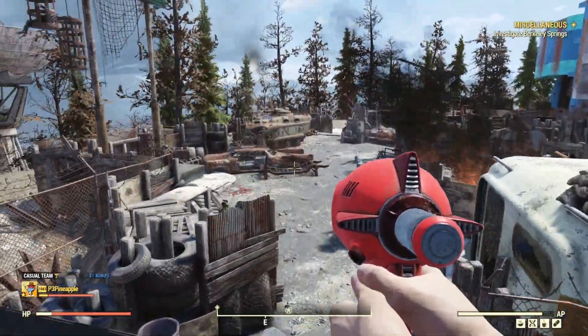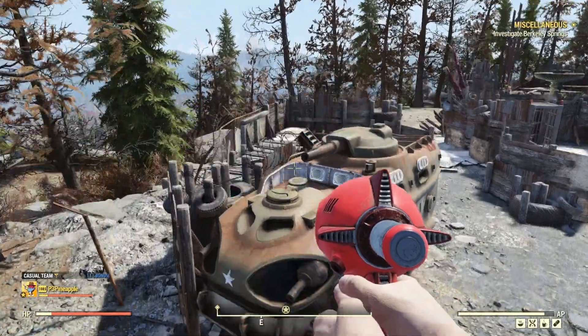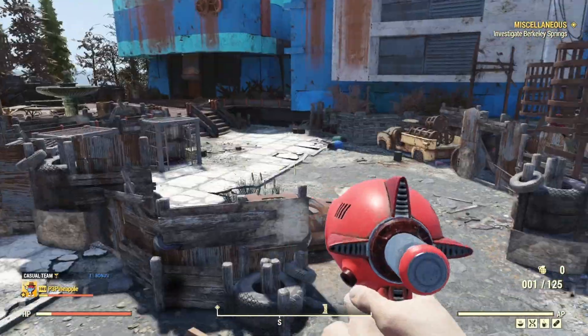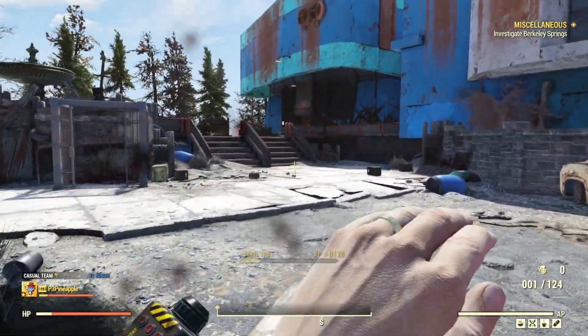Let's see if we can back up here — where did he go? Is he chasing me around? He is. We're going to fire there — and there you go, we got him. And I think the last one we need to kill is the turret. Boom — and there you go folks, that is the Thirst Zapper.